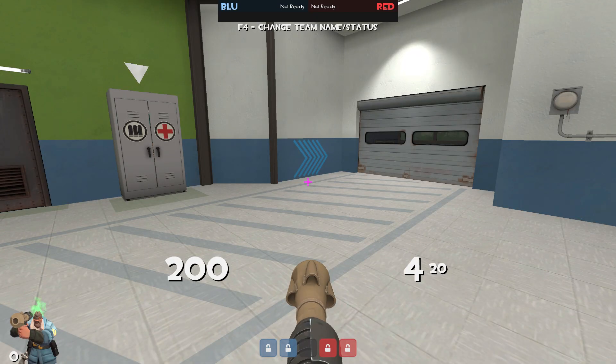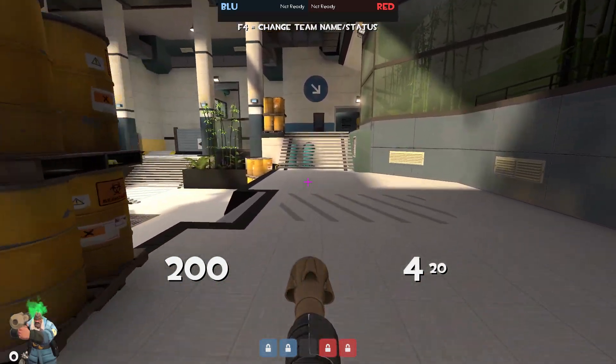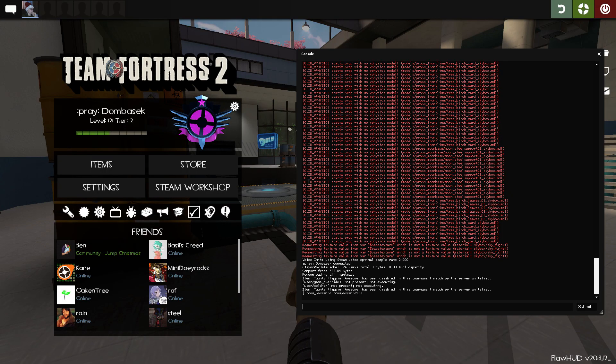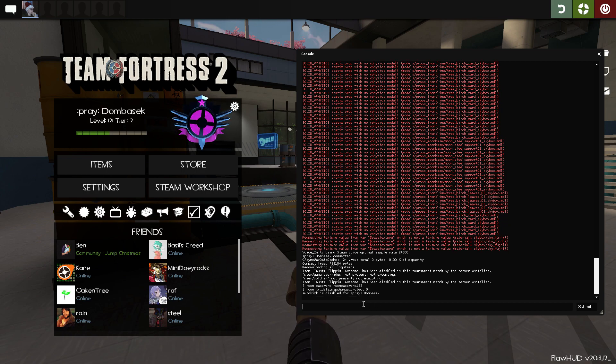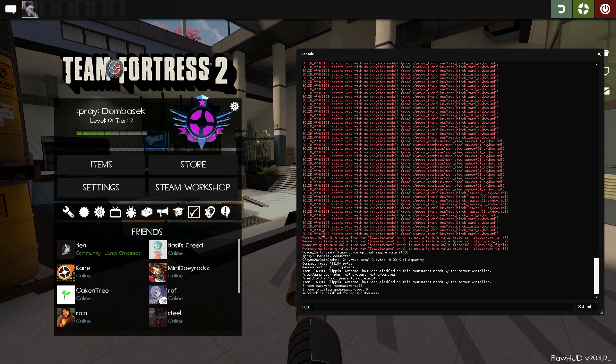Normally after a scrim is played out, the STV has a delay, so it needs to catch up, and it won't let you change the map until that STV has caught up. So what you can do to avoid that — if nobody is casting your game — is type: archon tv_delay_mapchange_protect 0. Press enter, and it'll give you 'auto-crickets disabled'.